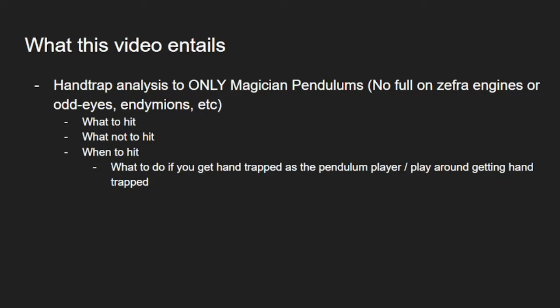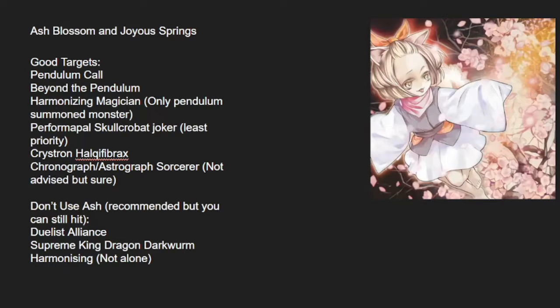Our first hand trap is Ash Blossom and Joyous Spring. There are a lot of good targets because many cards require special summoning or searching. Good targets would be Pendulum Core, Beyond the Pendulum especially, Harmonizing Magician, Performapal Skullcrobat Joker, Chronomaly Harker 5 Blacks, and Chronograph and Astrograph Sorcerer when scaled.